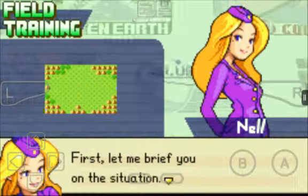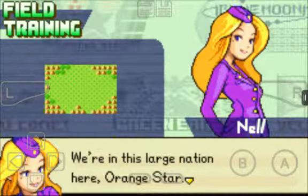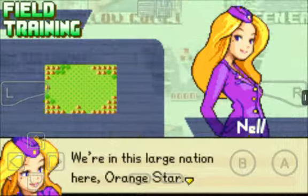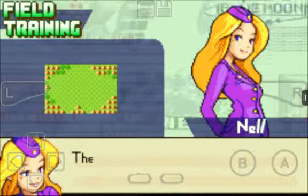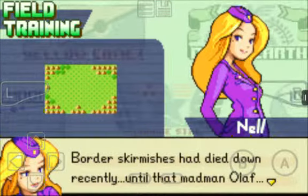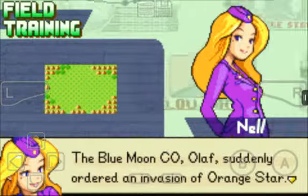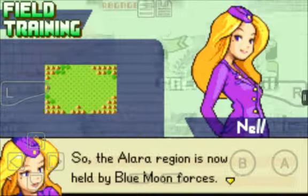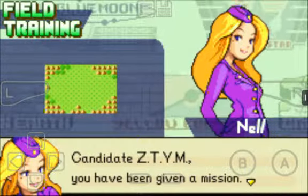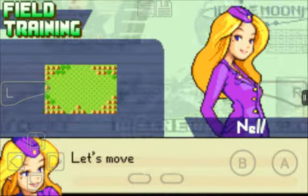Let me brief you on the situation. We're in this large nation, Orange Star — which ironically is red, but you can probably see the reason why. The country to the east is Blue Moon. The two countries have been bitter rivals for years. Border skirmishes had died down recently until the Blue Moon commanding officer Olaf suddenly ordered an invasion of Orange Star. The Alara region is now held by Blue Moon forces. Candidate Z-Time, you have been given a mission — drive Olaf from Alara and secure it for Orange Star. Let's move out!